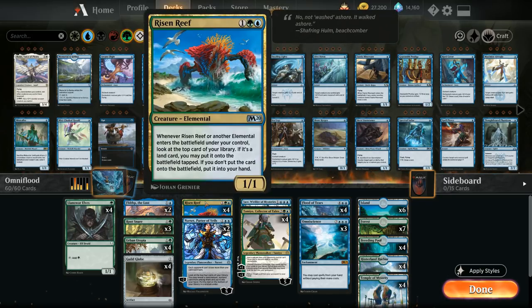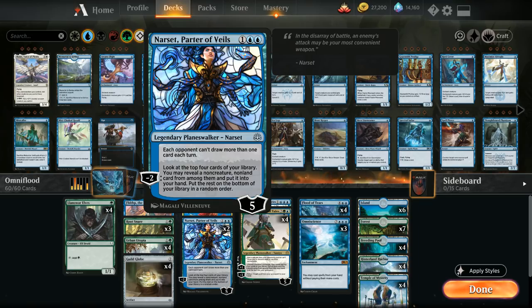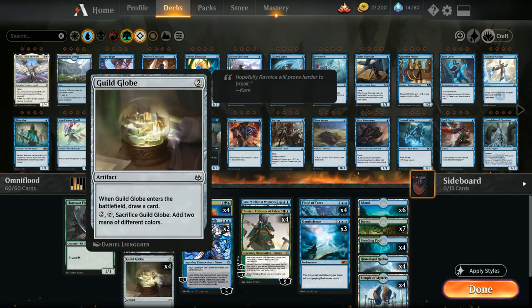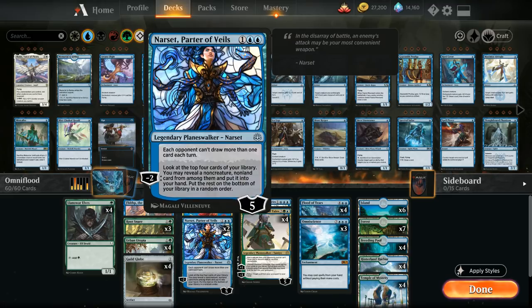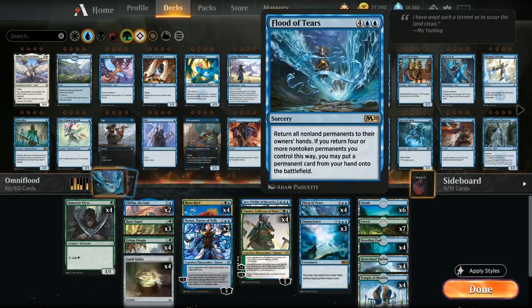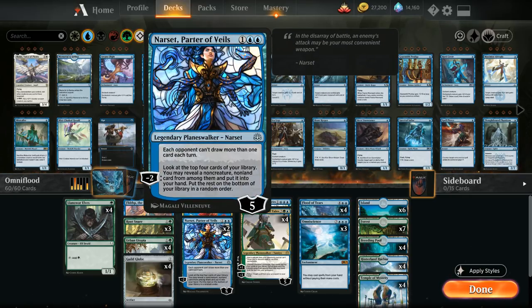At three mana we have a full playset of Risen Reef, which provides card advantage when it enters the battlefield — especially in multiples. When going off with Omniscience, Risen Reef speeds things up significantly, since bouncing a couple of them with Flood of Tears then draws through our deck very quickly to win with Jace. We also have two copies of Narset, Parter of Veils, which finds Urban Utopias, Guildglobes, Root Snares, Planeswalkers, Omniscience, and Flood of Tears. Picking Narset back up with Flood of Tears and replaying her is another way to pull ahead.